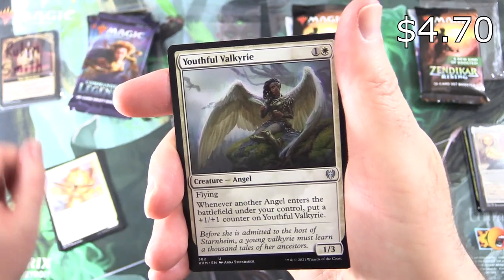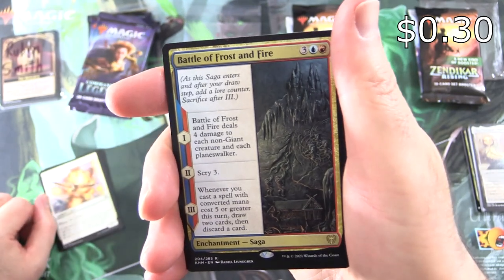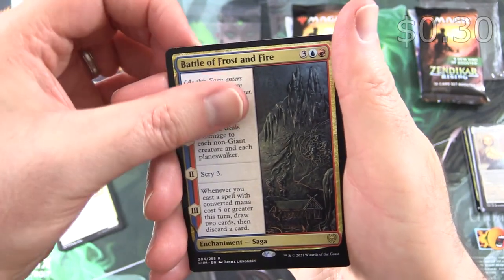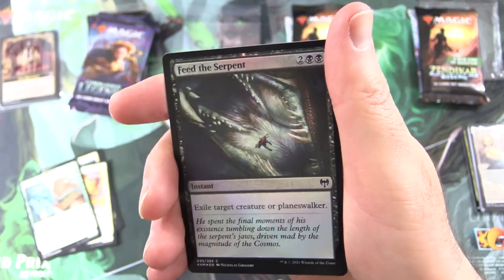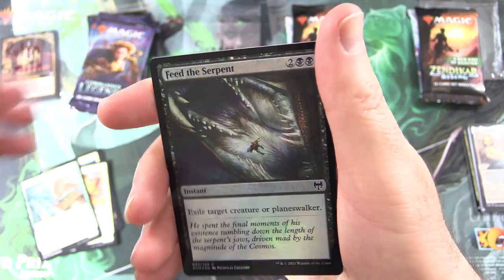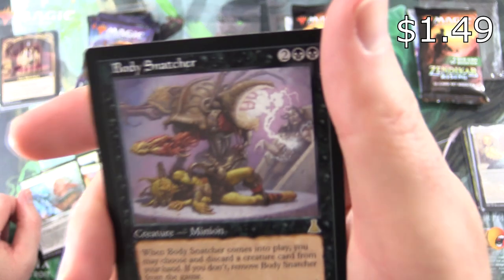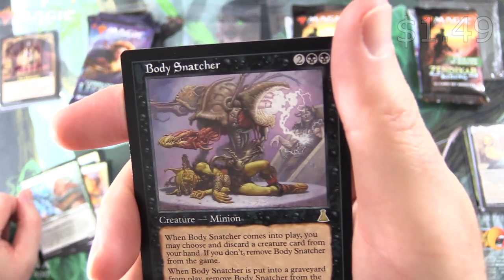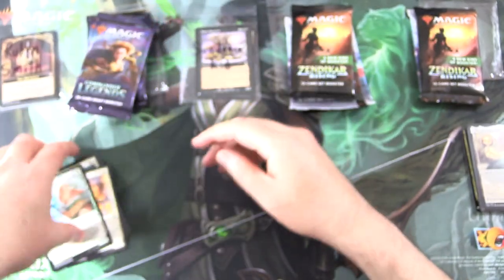Along with Youthful Valkyrie — another one in there, excellent card. And Battle of Frost and Fire is the rare, along with Sculptor of Winter. Foil Feed the Serpent, and Body Snatcher from the list — love it. Check out the old school artwork. I think that one is from Urza's Block.